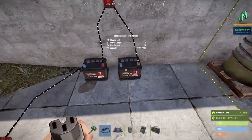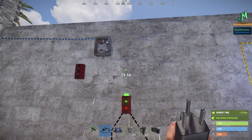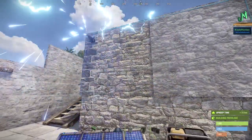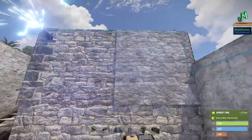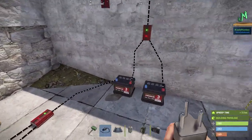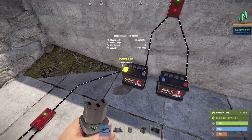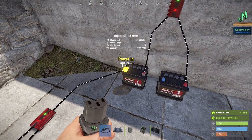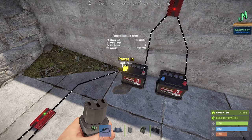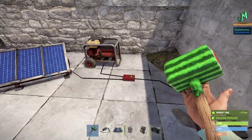Since these batteries' maximum output are 10 apiece, combined we get 20 — we can plug in things like a switch and turn on something like a Tesla coil. But notice: the maximum input for a small battery is 40 and our combined input here is 60. We're actually wasting 20 units of power because it can only charge as fast as 40. And it's already at maximum capacity — so you would actually turn this off because you'd be wasting low grade.